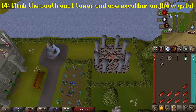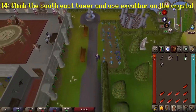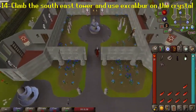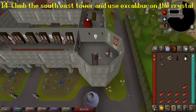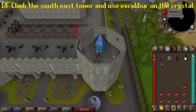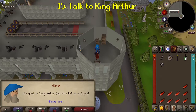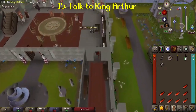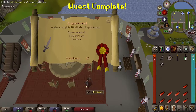Head inside the castle and climb the south eastern stairwell to the top floor. Use Excalibur on the crystal to free Merlin. With Merlin free, head downstairs and talk to King Arthur. You'll finish the quest and be rewarded with 6 quest points and the sword Excalibur.